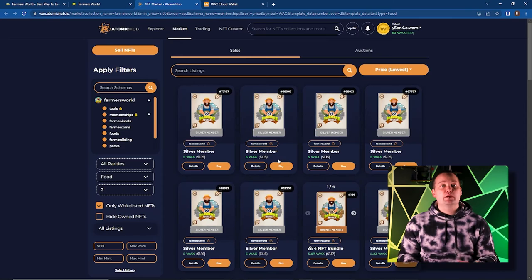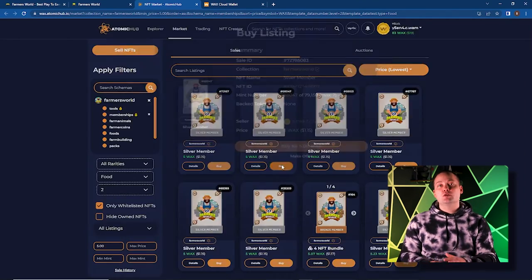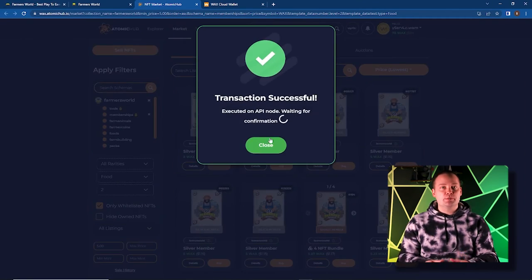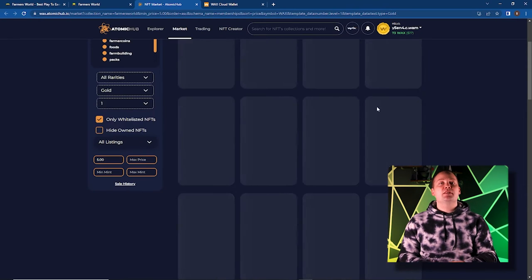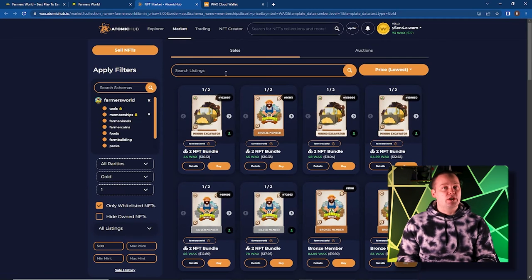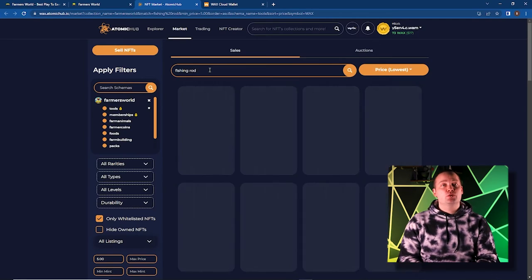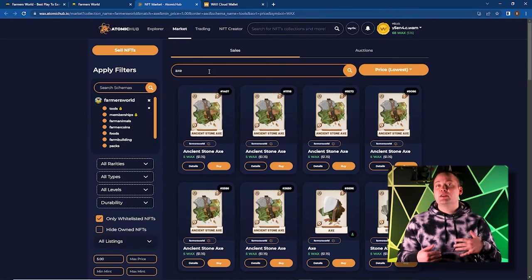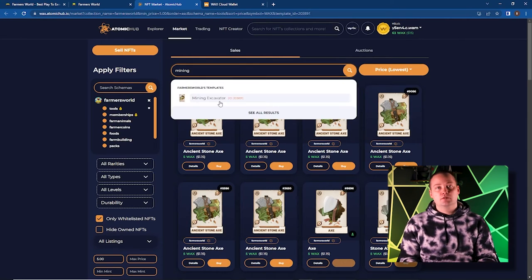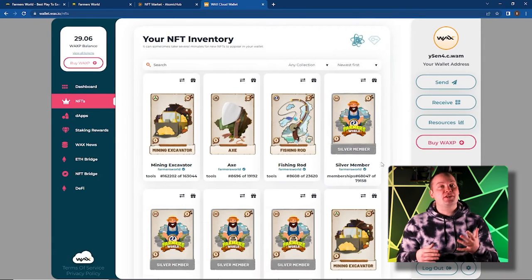While we're at it, let's grab a couple of food memberships too. You are limited to two memberships per resource, so there's no need for a third. Now, just like the gold-producing tool, the gold membership is quite a bit more expensive than the other memberships — we actually don't have enough for a gold membership, so we'll have to hold off on that for now. Instead, how about we pick up some more tools? Let's pick up another fishing rod and maybe another axe. We actually have enough for another mining excavator, so let's grab one — why not, live a little.